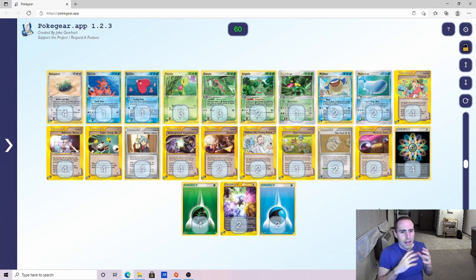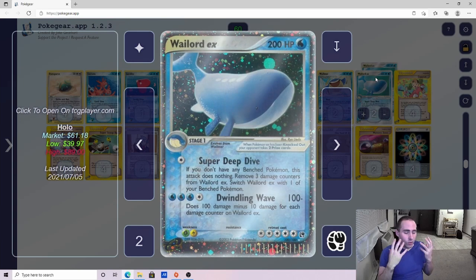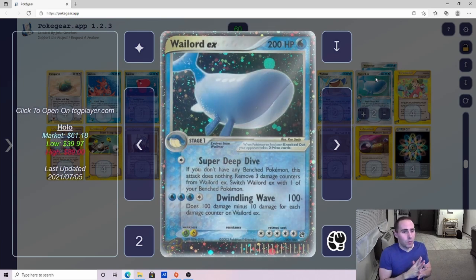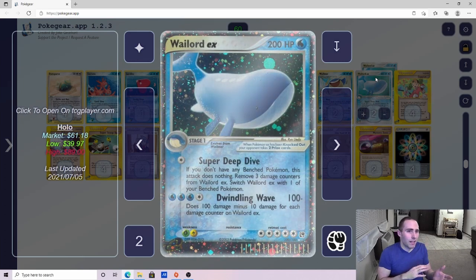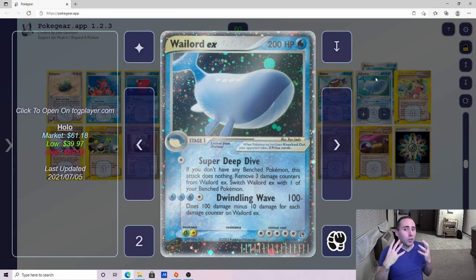One of the things I noticed right away with Wailord was that it's got 200 hit points. Back in the day, this was unbelievably huge. Most EXs in the format had somewhere between 100 and 150 hit points. I don't think there is anything in the 2004 format above 150. Most non-EXs that are going to be main attackers are going to have somewhere between 70 and 100 — things like your Gorbis to your Blazikens. I wanted to take advantage of this 200 hit points and make Wailord as hard as possible to knock out.